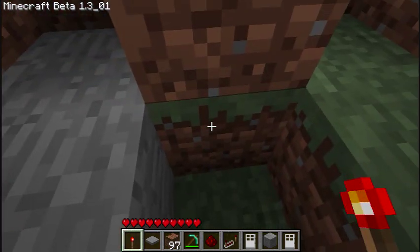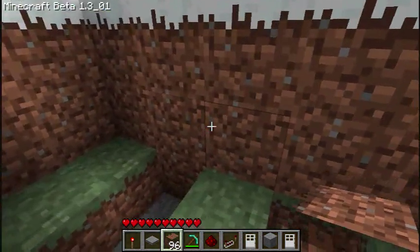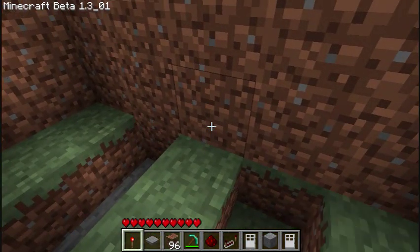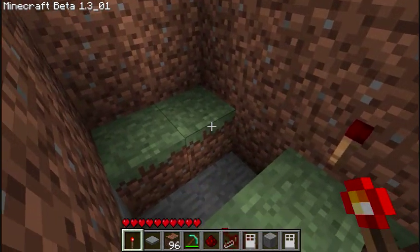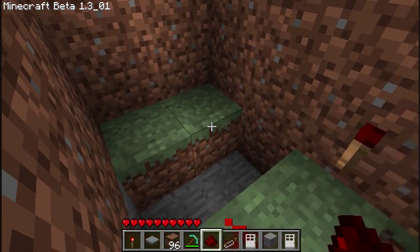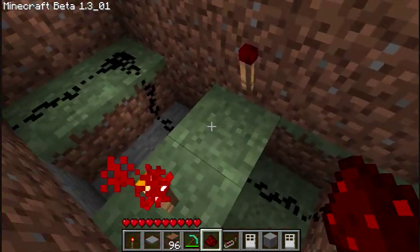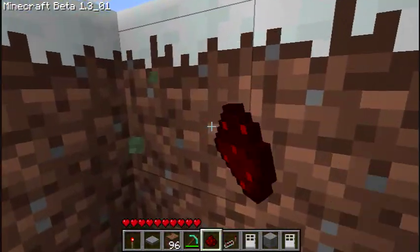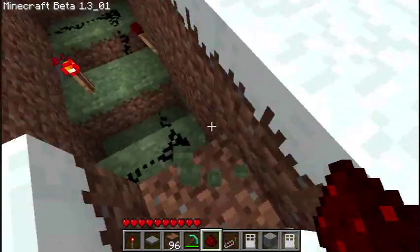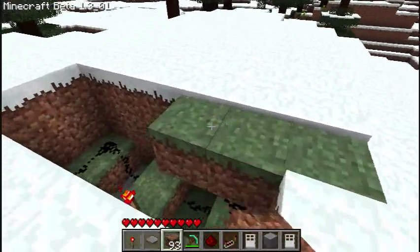Now you're going to put a torch here, and place a block on top of it. Finally, you place a torch here and here, and place your redstone dust in an L shape going toward the block that does not have a torch on it. Once you've done this, get out and cover that area.